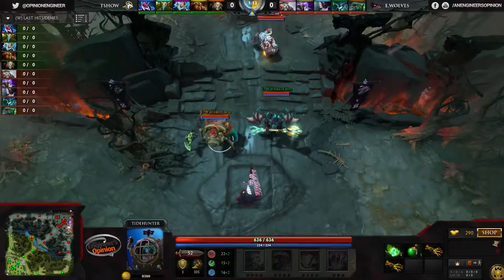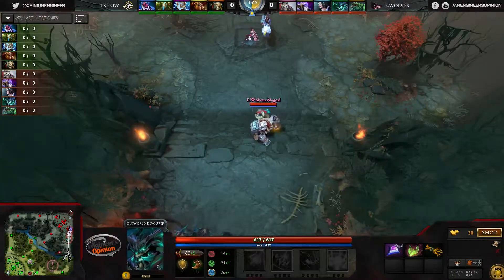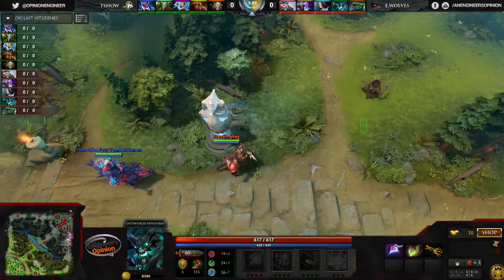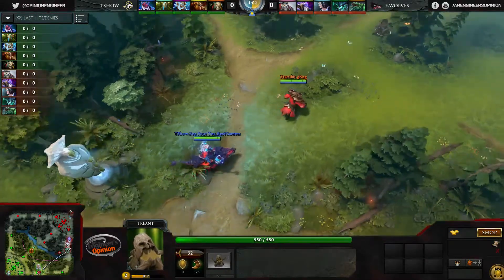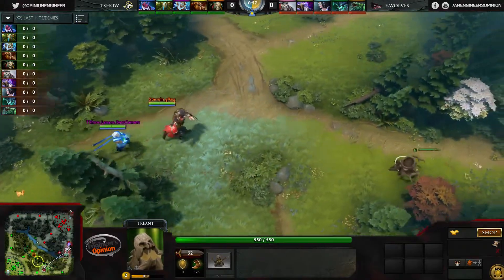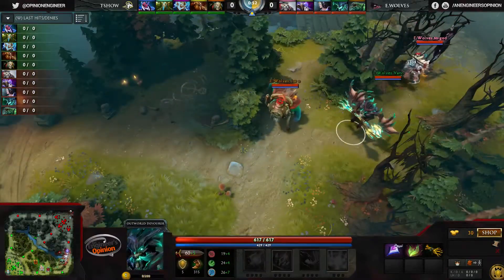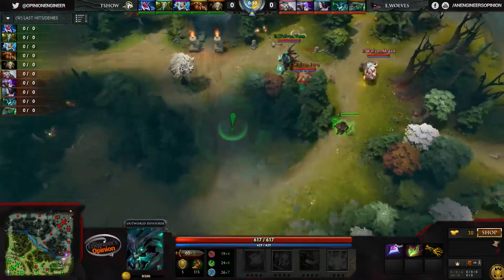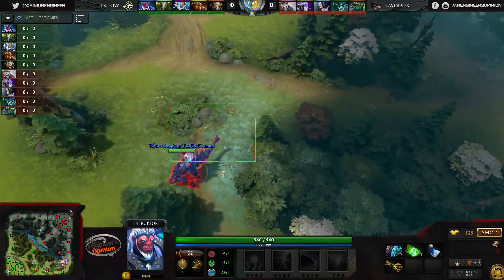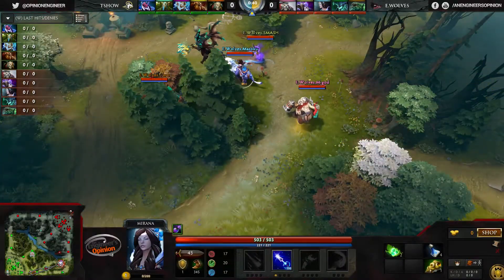We're off to a nice early start here. Elite Wolves are just going to barrel right down the bottom lane with a nice inverse arrow. We see the standard Treant running in front of these T Show players — that Treant will spot out all of Elite Wolves, so the rest of T Show is just going to back up. They're not going to get caught out by this one.